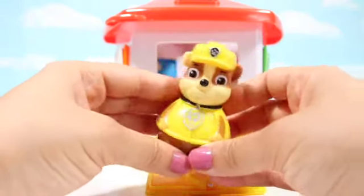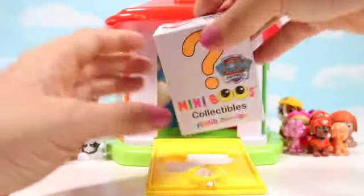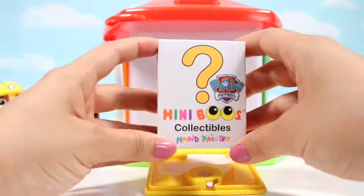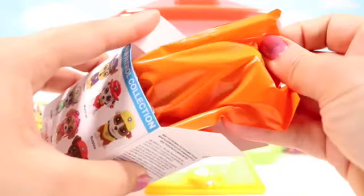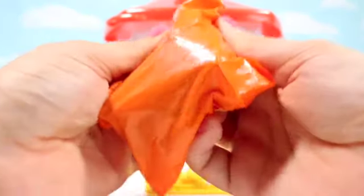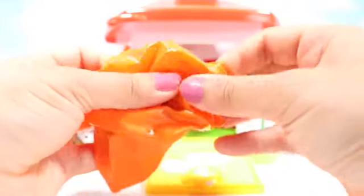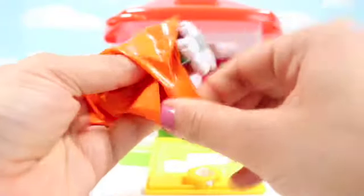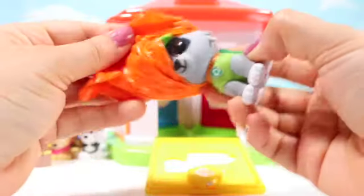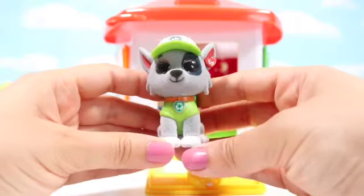And there's also a Rubble Weeble. What else is in here? It's another Paw Patrol Mini Booz. It's an orange packet. I wonder if they go in order of the characters. Who's this? It's Rocky!